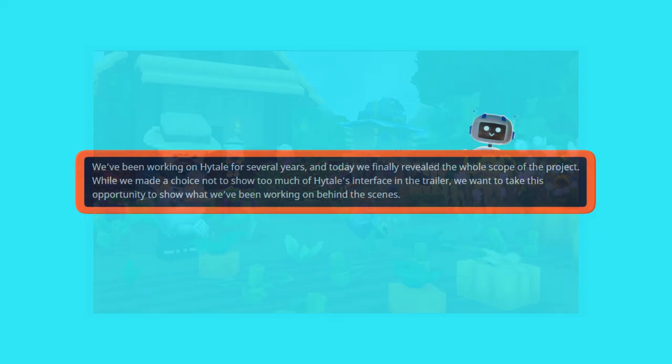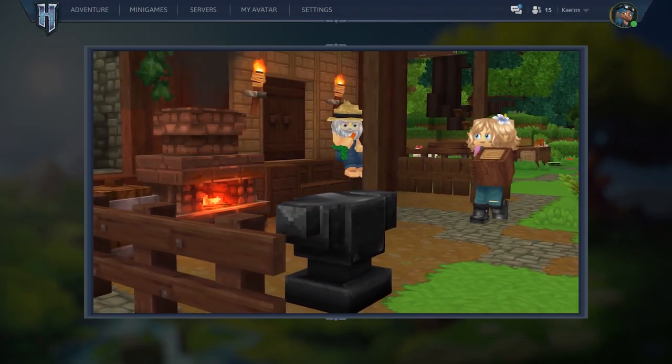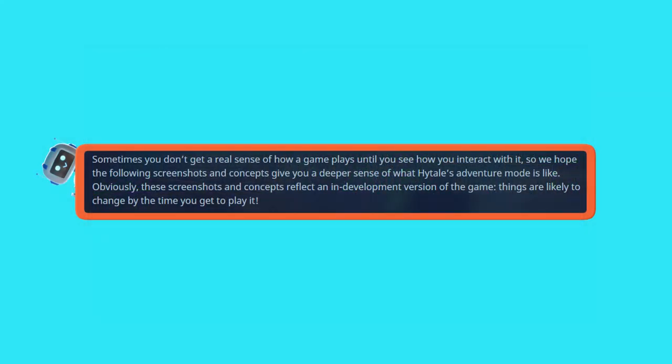They released this post on their blog: 'We've been working on Hytale for several years, and today we've finally revealed the whole scope of the project. While we made a choice not to show too much of Hytale's interface in the trailer, we want to take this opportunity to show what we've been working on behind the scenes. Sometimes you don't get a real sense of how a game plays until you see how you interact with it. So we hope the following screenshots and concepts give you a deeper sense of what Hytale's adventure mode is like.'